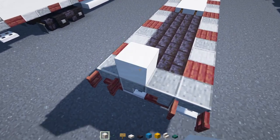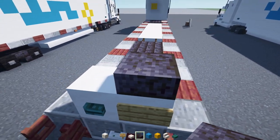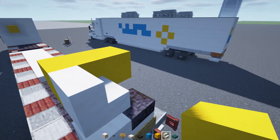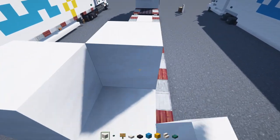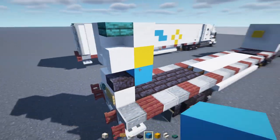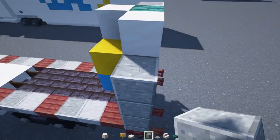Next up in the back, add two smooth quartz blocks, then two blocks wide warped button, oak sign, polished blackstone slab on top, smooth quartz slab, then smooth quartz stairs two blocks wide, yellow concrete, upside down smooth quartz stairs, smooth quartz block, another one, and then a warped slab. Then fill the inside with light blue concrete. The edges are going to be polished andesite block — four blocks tall on both sides. Add a row of light gray carpet across that.